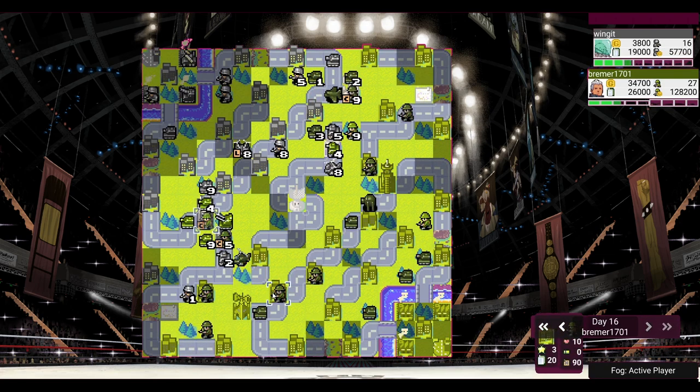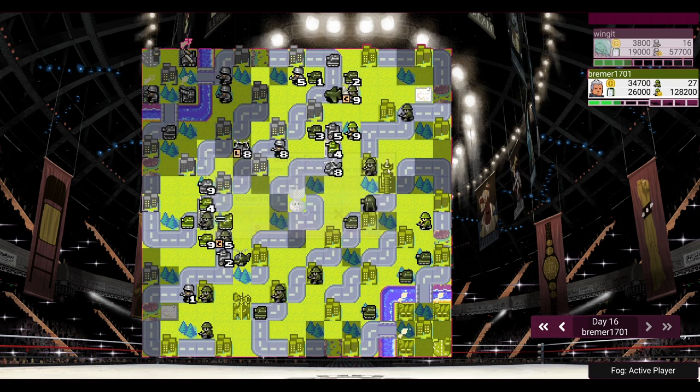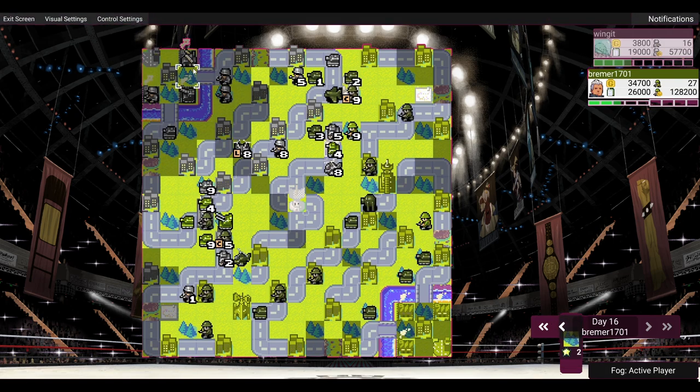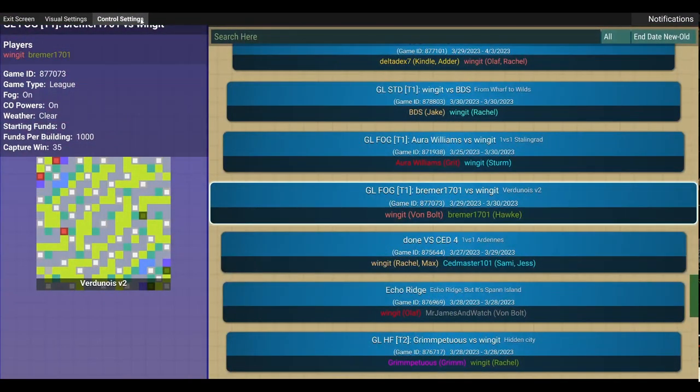They're doing the victory lap. I was eliminated by capture — very unfortunate. What should I have taken away from this game? Definitely focus more on the strong side / weak side dynamic — I could put vehicles on my weak side and move them over to the strong side later, but I kept pouring stuff into my weak side that I didn't need to. All right, thank you all for watching, goodbye.